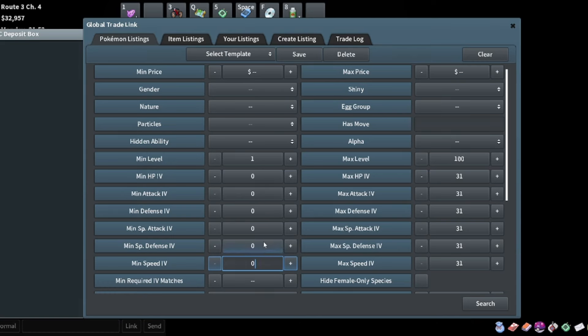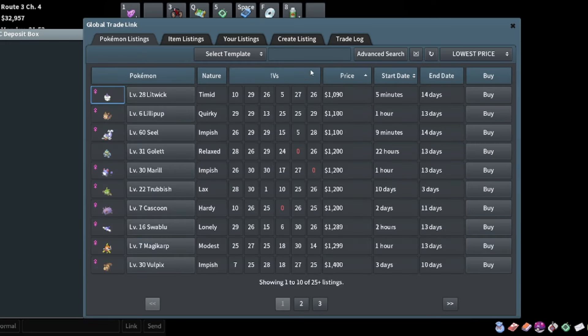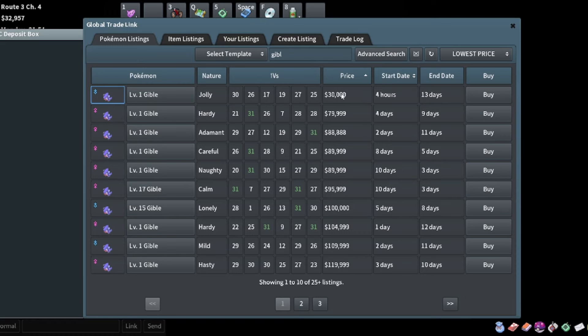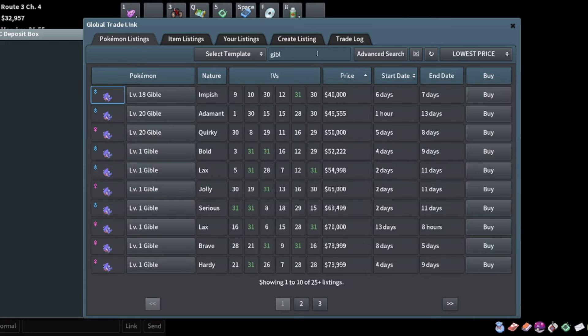Maybe we go for a Gible breed and see what we can find. We'll search with 25-plus stats, probably three or four of these stats, then breed to make the fifth stat really good. 30K for a jolly one - that's actually probably a flip, somebody must have bred that and put it on the market.